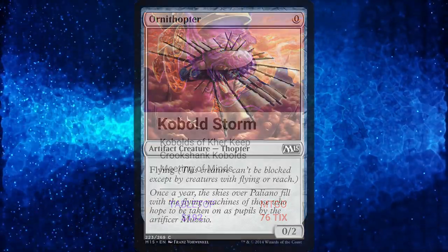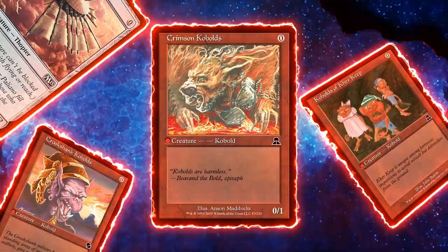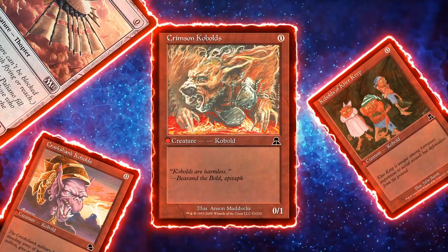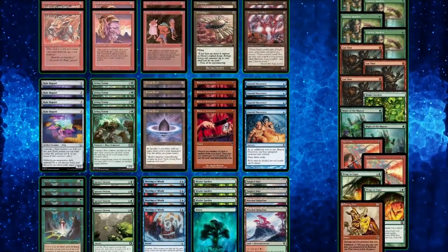First up, we got Cobble Storm — from Ornithopter to Prerexian Walker to Halo Hopper. All these creatures can hit the battlefield without spending a single mana. With it, you can quickly overwhelm your opponents in card advantage and surprise them with an unexpected finisher like Rites of Initiation. This deck is a true storm of creatures, and it's gonna catch your opponents by surprise, guaranteed.